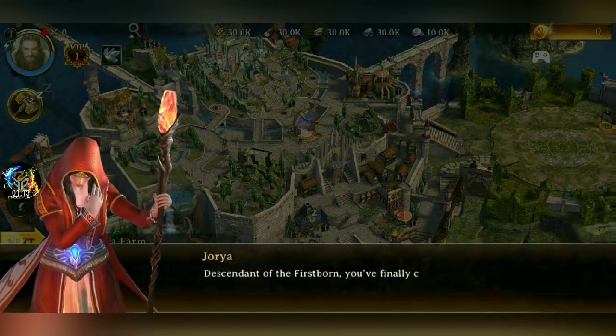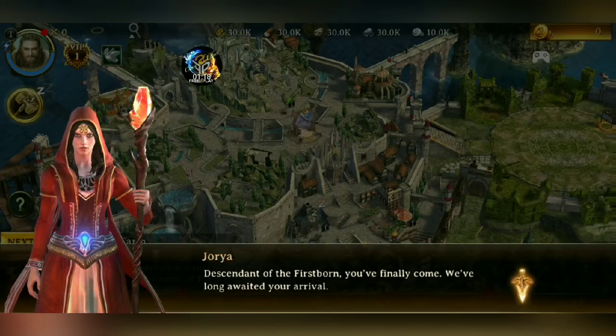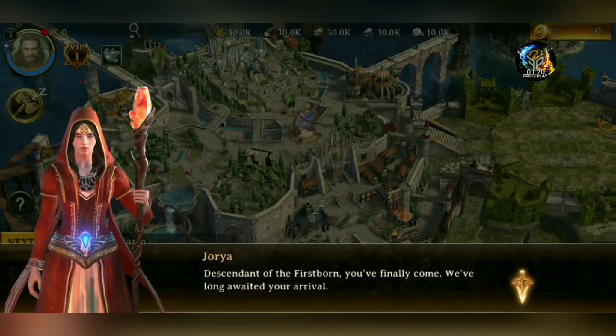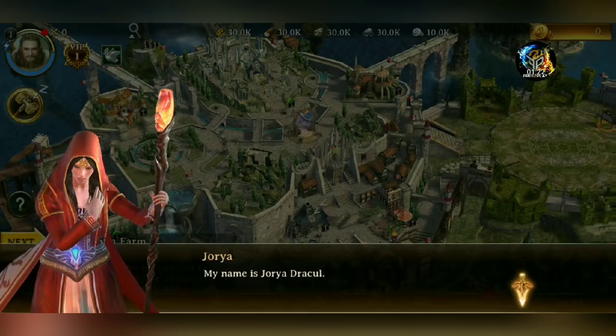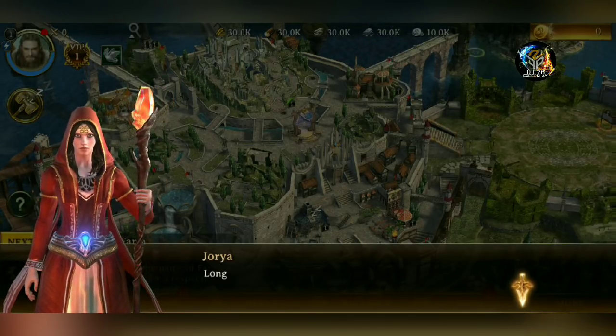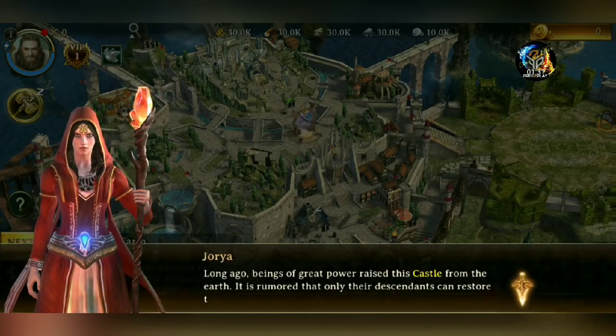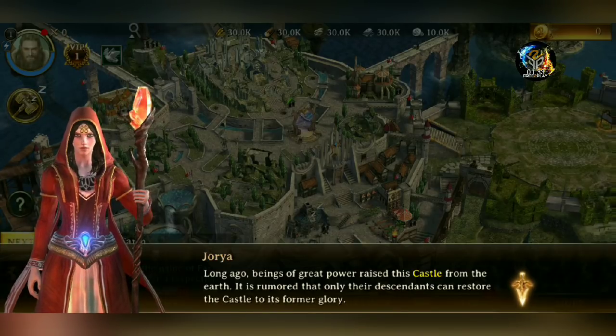"Descendant of the Firstborn, you've finally come." Graphics look on point. My name is Joria Dracul, I am an oracle and your guide. Long ago, beings of great power raised this castle from the earth.